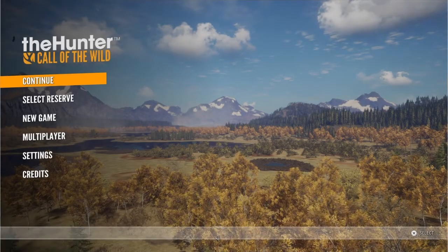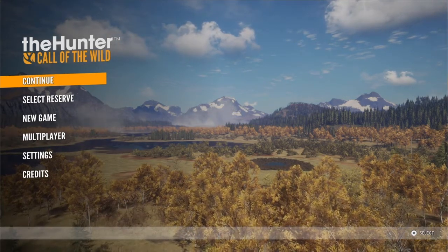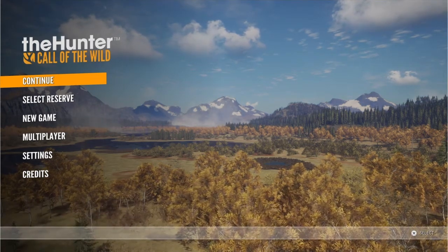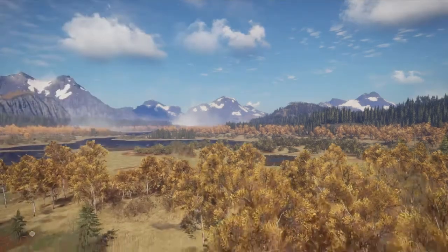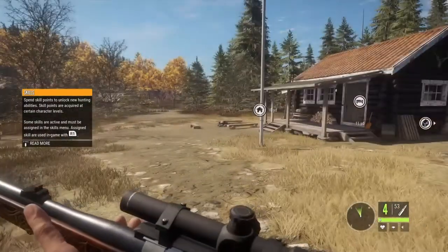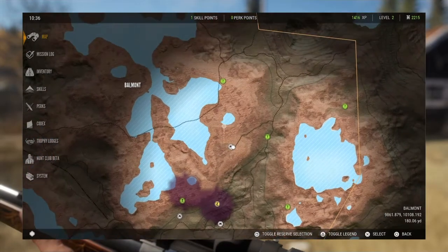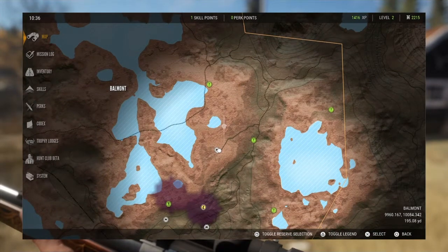Welcome back everybody, RenegadeBadboy89. I'm going to continue my tutorial on Layton Lake. When you hit Continue, it's going to load you on the previous map you were recently on. So let's hit Continue. Wherever you were on the map, closest to an outpost or perhaps a tent, it's going to spawn you closer to that area.